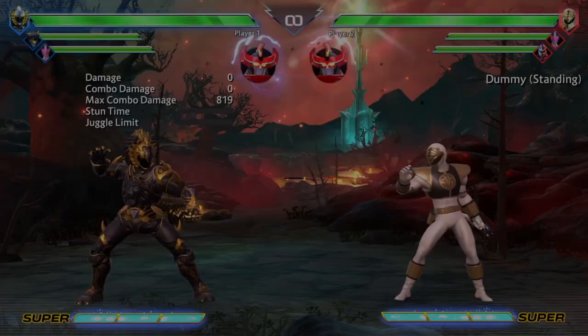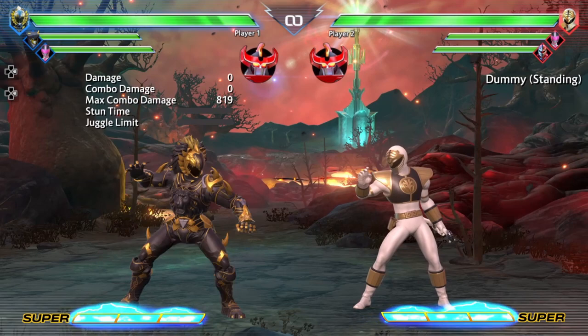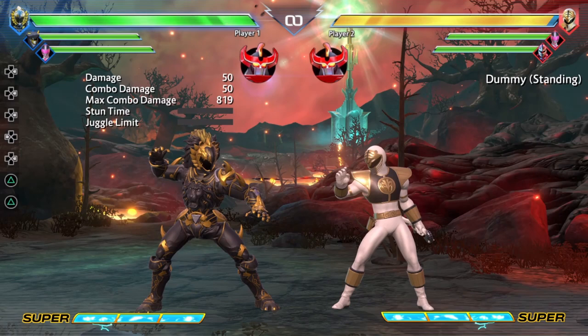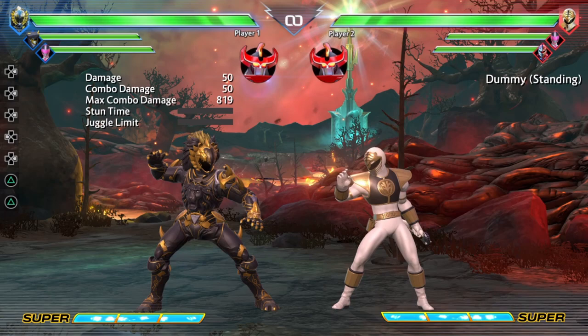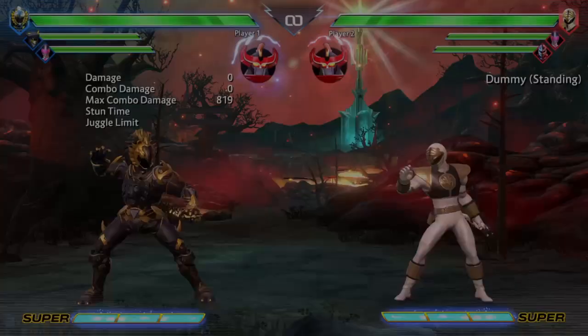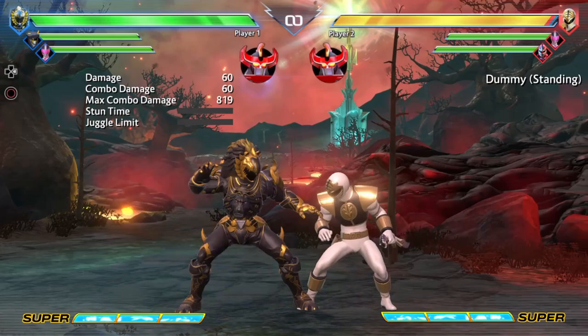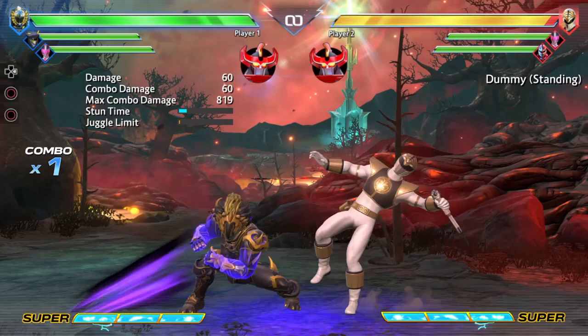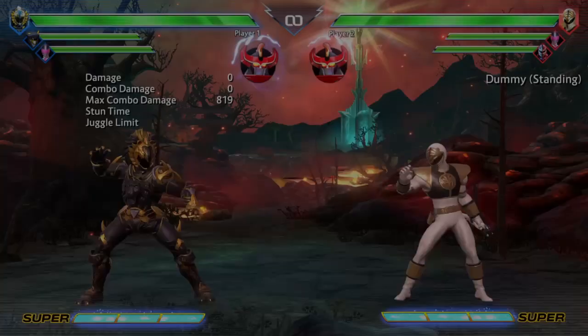If we're talking about normals that you want to be using all the time, your main normal is going to be Standing Medium. Any move that advances you forward and has decent range is a good move. This is especially more so with Daishi, because his hard auto combos and his medium auto combos both advance him forward. This is not only important for pressure, but if you're in situations where you need to make yourself safe or extend combos, the extra hit confirmability that those moves give you makes them really good.